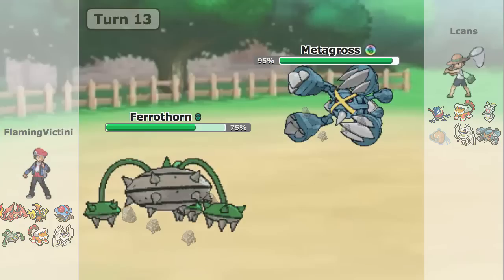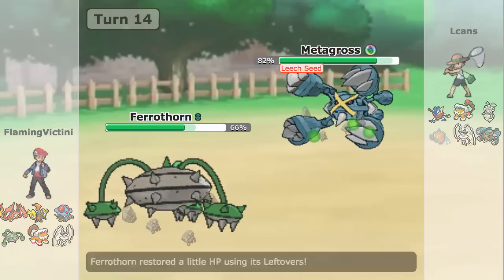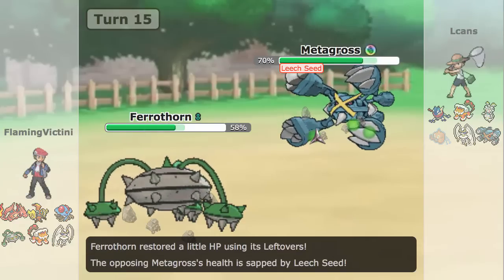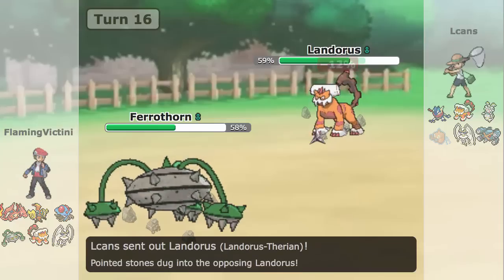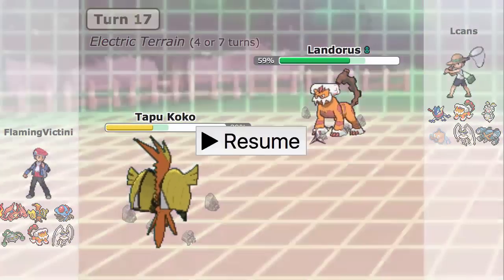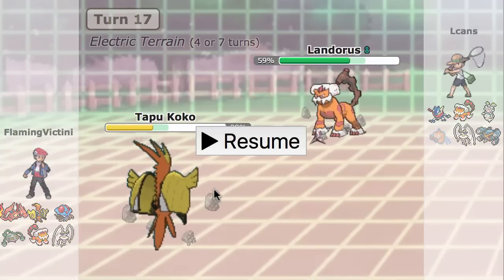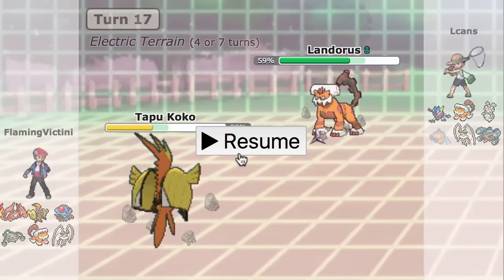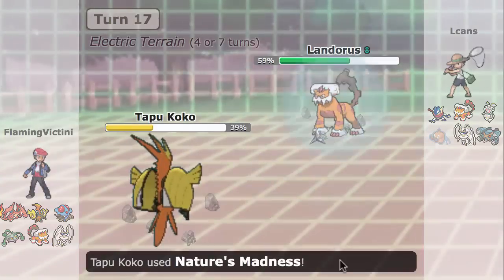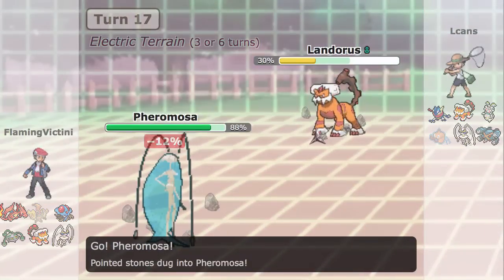He does go to Metagross on my Tentacruel, so I just go into my Ferrothorn again — and he shows that he is indeed Earthquake, not Hammer Arm. I'm just going to toss up a Leech Seed so I can keep some health and start chipping down this Metagross, make sure it's in range of a neutral Bug Buzz, so I may not have to waste my Z-moves. He keeps going for EQ, I'm going to set up a Spike, and this chip really limits his switch-ins. He switches out to Landorus, and I switch out myself — I really should avoid taking too much damage on Ferrothorn so I'm careful about his Greninja. I go to Tapu Koko as kind of a sac, since I don't really feel like I need it.